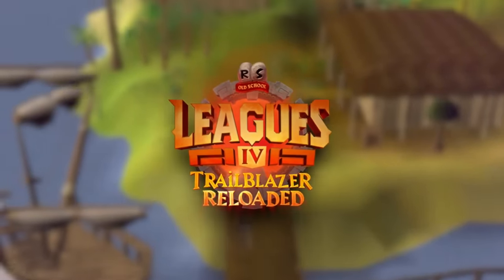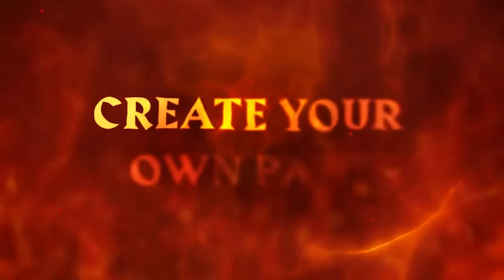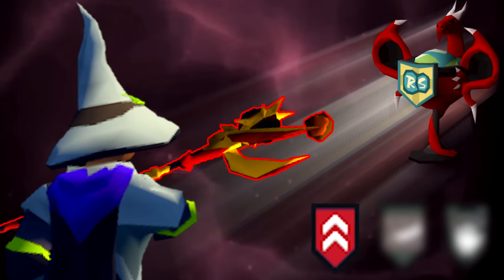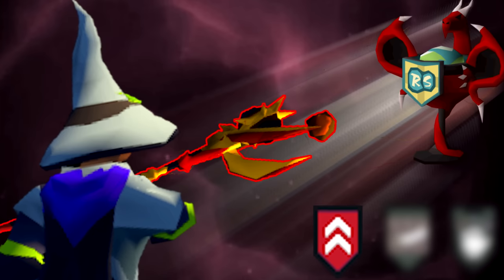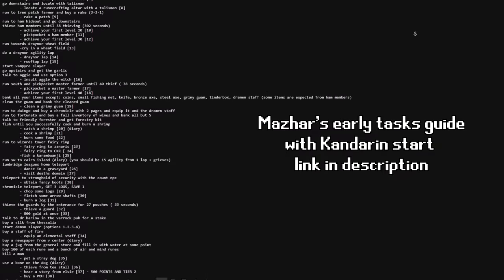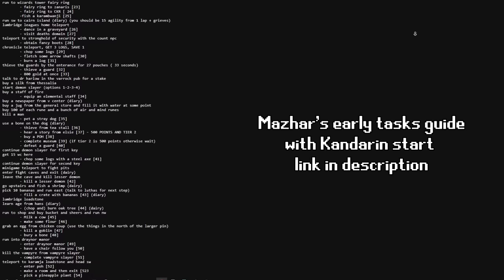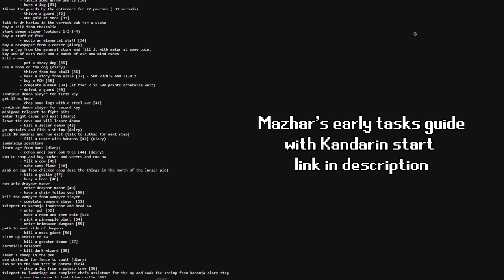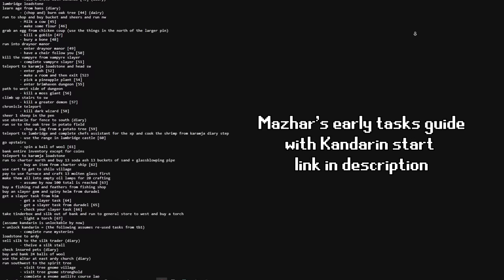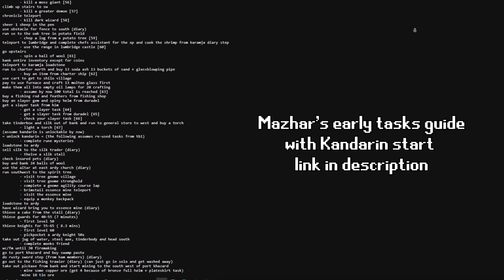Trailblazer Reloaded, aka Leagues 4, is finally out. I've been itching to play and I'm excited to execute my plan to get Dragon rank. I will build the strongest magic build possible so I can melt any obstacles that stand in my way. Disclaimer: I did follow a guide that Mazar made — he's one of the best league players ever — and he also picked Kandarin as his first region, which I'll explain.